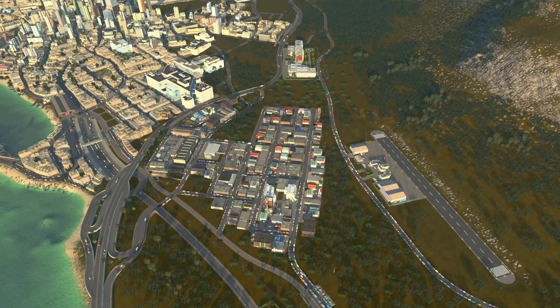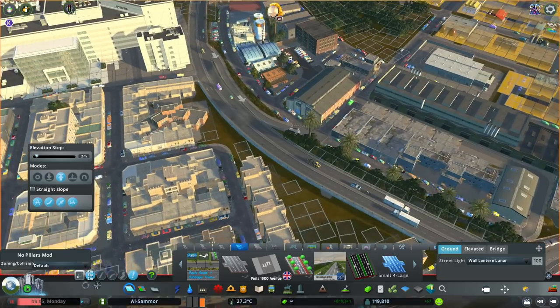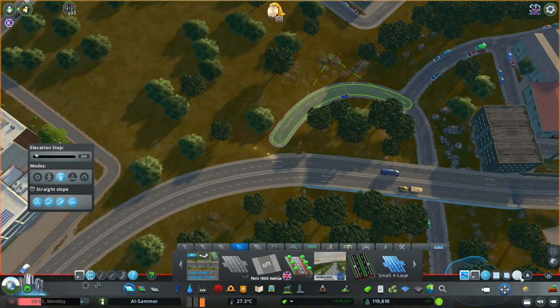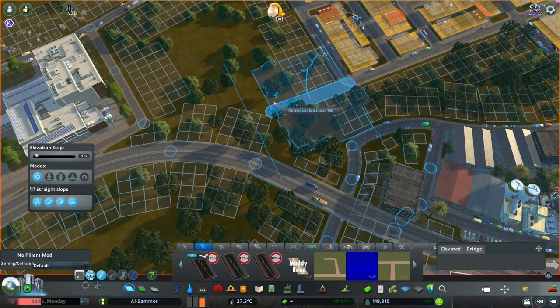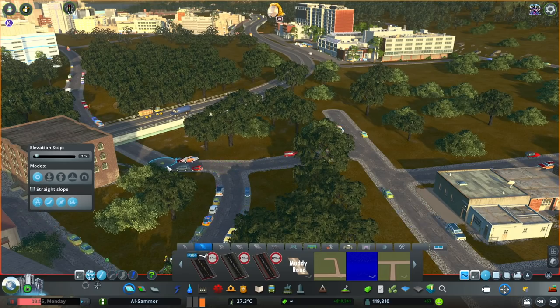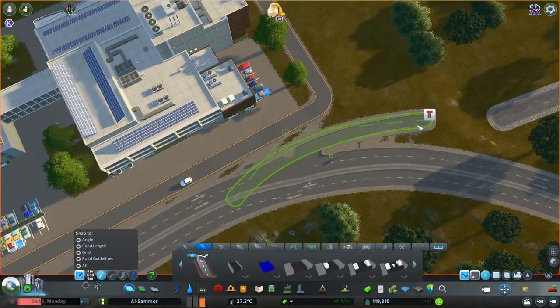I've actually gone ahead and made this new industry area where I've basically expanded upon what we had originally, which was a tiny little industrial area. In this episode, we're going to expand it even more — designing it, managing some traffic — and it's going to be really good because our city has actually really been lacking industry. We've got such a big city up and going now with a really big regional area, but there really hasn't been much demand for industry throughout building this whole series, which has been quite unusual and I don't know why.